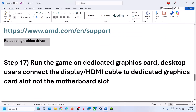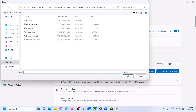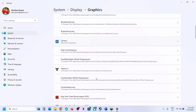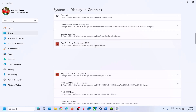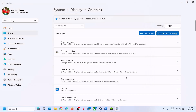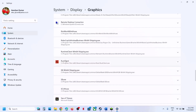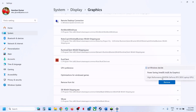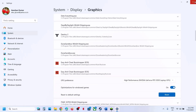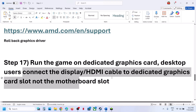The next step is to run the game on your dedicated graphics card. Type Graphics Settings in the Windows search box, click on it, click Add Desktop App, go to the game installation folder, select the game .exe file, and click Add. Once added, click on the game and select High Performance. Do the same for the second .exe file. Also make sure to connect your display cable or HDMI cable to the dedicated GPU slot, not the motherboard or Intel integrated graphics slot.